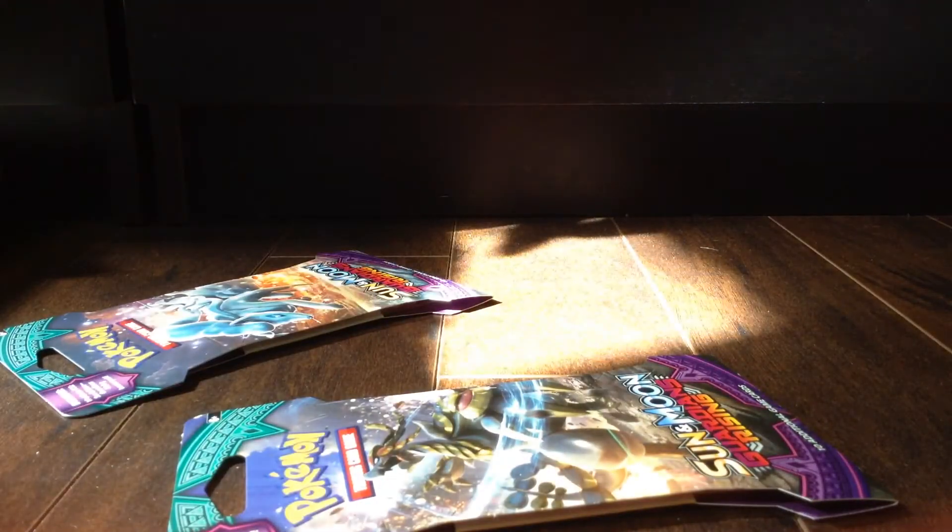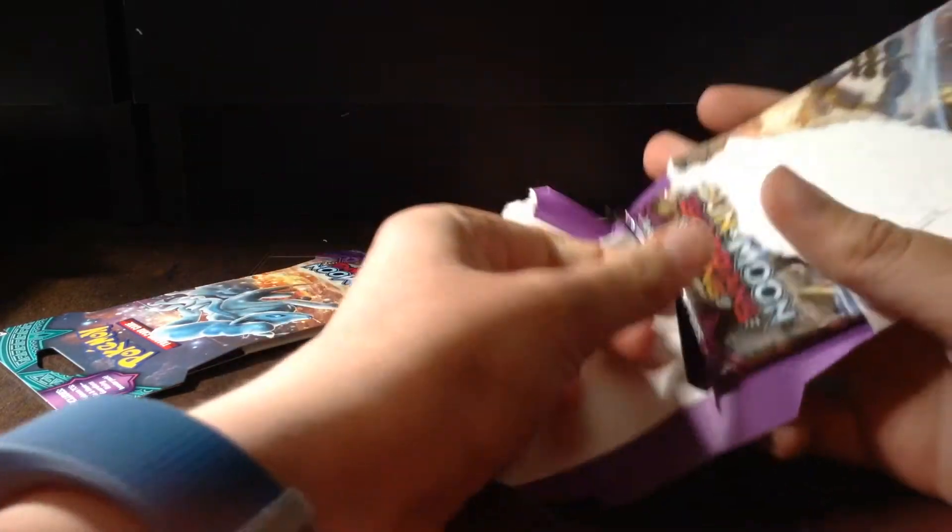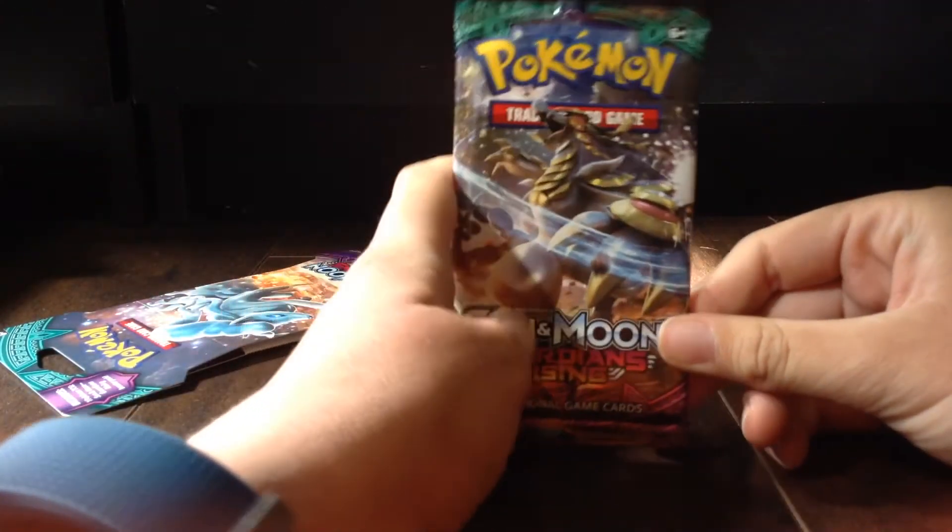Alrighty, next pack. And here we go — next pack is the Kommo-o GX pack. I'm assuming it's a GX. I think the only card you can get in this set is Kommo-o GX — no wait, you can get a regular Kommo-o, I think. I'm not positive. Anyways, it's a Kommo-o pack inside — nice. So far we have two different pack arts, four inside the packs. These do not want to open today — why are they so super glued? They're crazy.